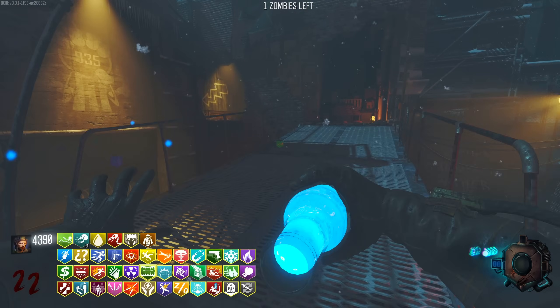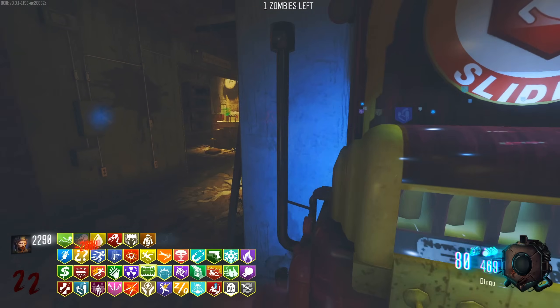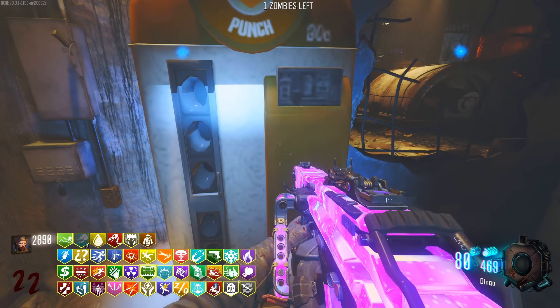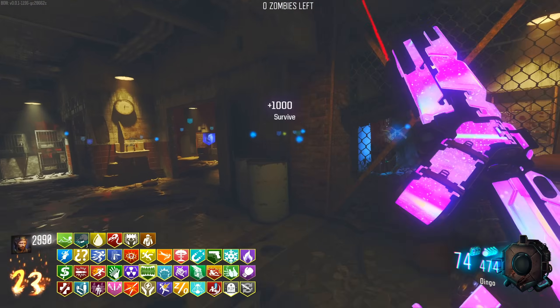Trying to figure out what perks we're missing. That's double Winter's Whale. Not opened this door yet. Double buy PhD Slider because why not - just have two or three. I think we've got PhD Slider times two and then a PhD Flopper. But I think that's all the perk machines on the map.